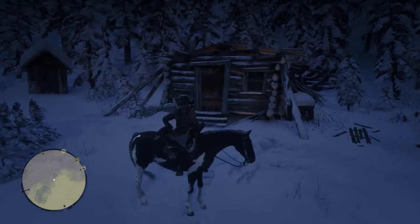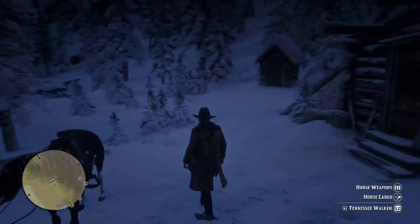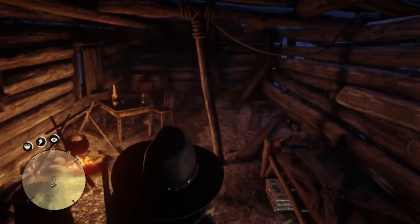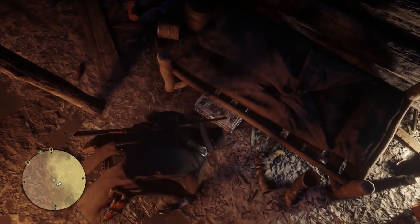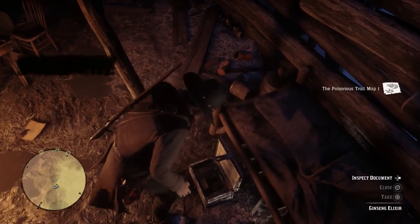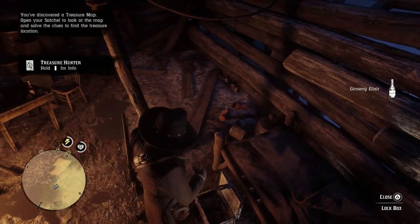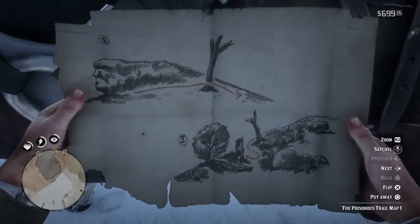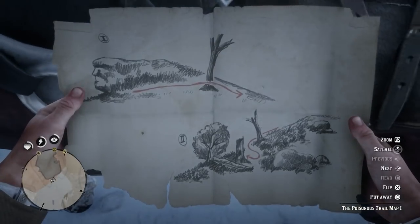Once you make your way to that checkpoint, you're basically going to see a frozen little lake behind you and you're going to see this little hut. This is where you want to go into. Go inside and underneath this bed is a lockbox. Inspect the lockbox and inside you're going to find a few things, but the main one you need is the treasure map clue. There are about three treasure maps we need to find to actually get the $2,000.